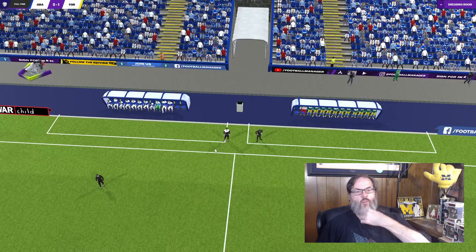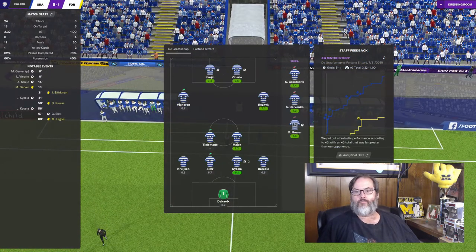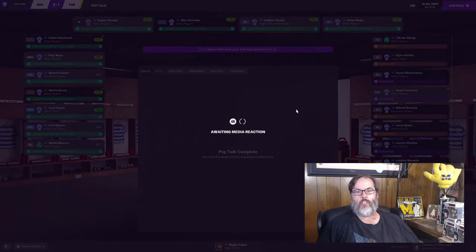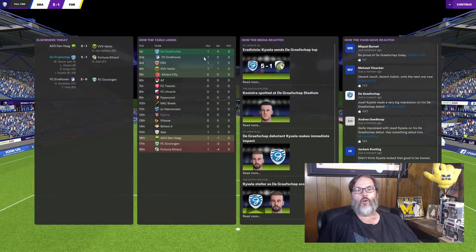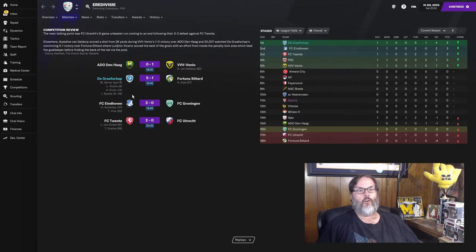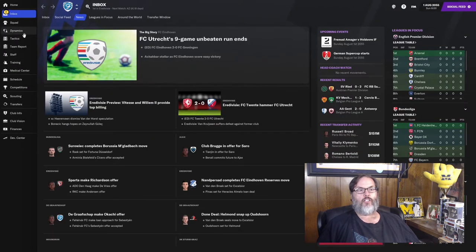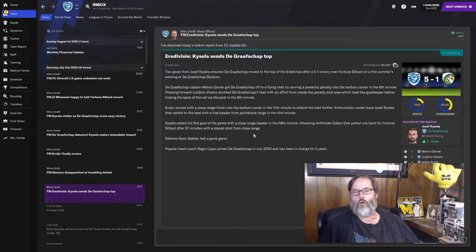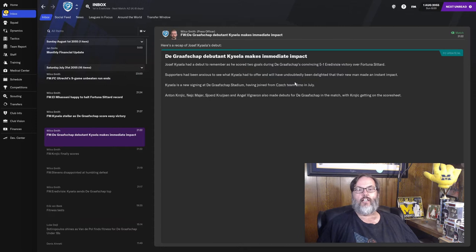That first outing of the season — we probably can't ask for much more than that at all. We're going to go with the outstretched arms, follow the assistant manager, and we will be happy with that. Top of the table, plus four on the goal differential. 5-1 final. Gerver, Vicario, Krenjic, and Kaisela with a debut brace. Gotta like that — especially beating a team that has kind of owned us. Luckily he plays for us now and doesn't have to worry about that.